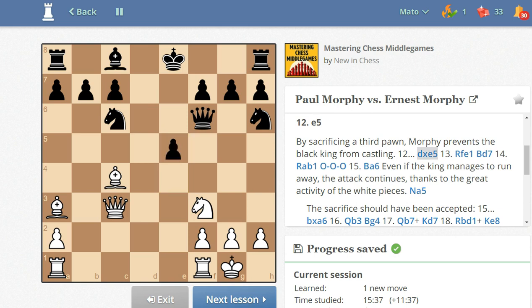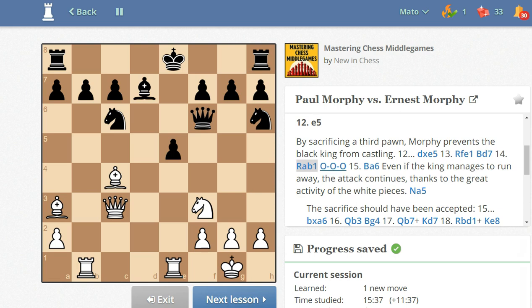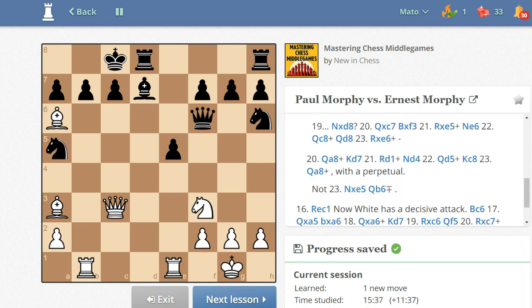After d takes on e5, rook from f to e1, and after bishop to d7, rook from a to b1, Black castled queenside. Now bishop to a6, and even if the king manages to run away, the attack continues thanks to the great activity of the white pieces. The game continued with knight to a5, and now White played rook from e to c1 with a decisive attack.